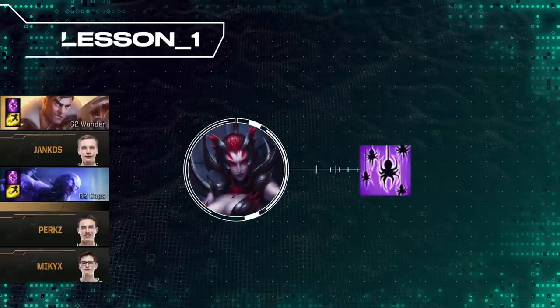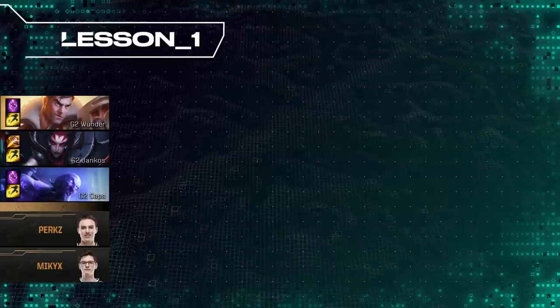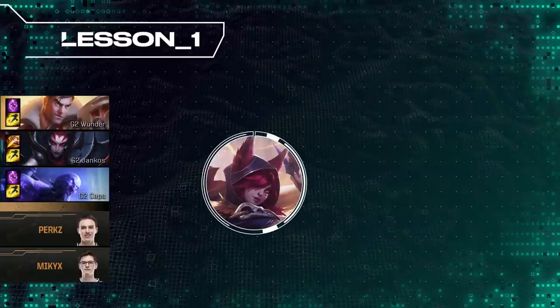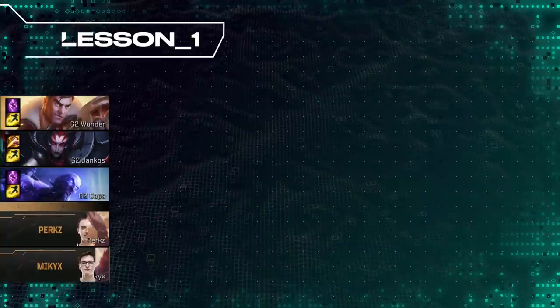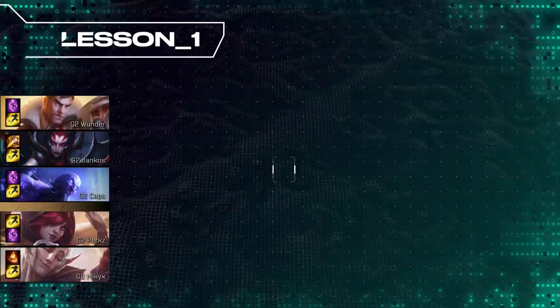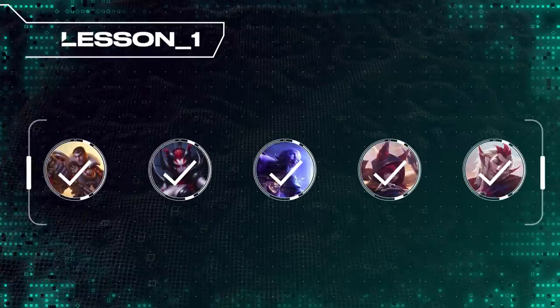G2 makes sure to pick Elise up to play around Wonder in the early game. G2 also draft a safe core. With Xayah's self-peeling ultimate and the mobility of Rakan, this duo should be able to play safe and not get jumped on by SKT. With this draft, G2 has all the tools they need to execute their Split Push.